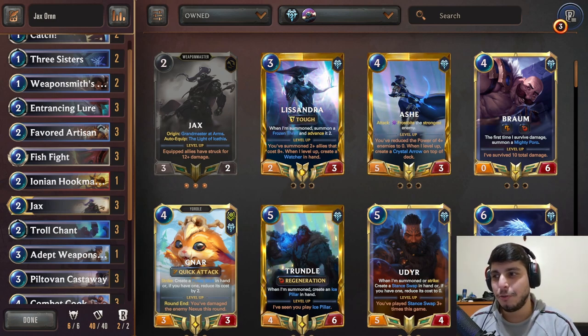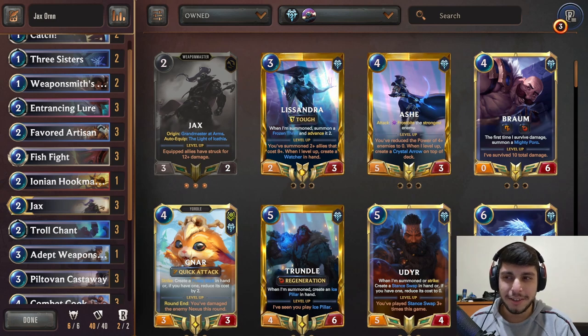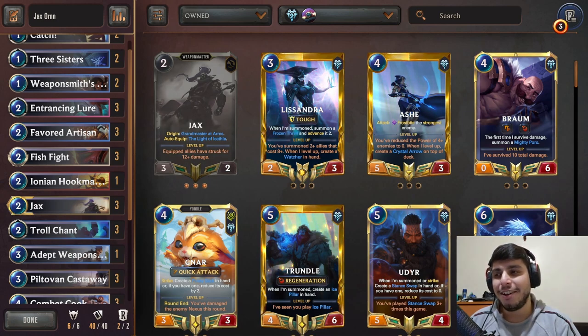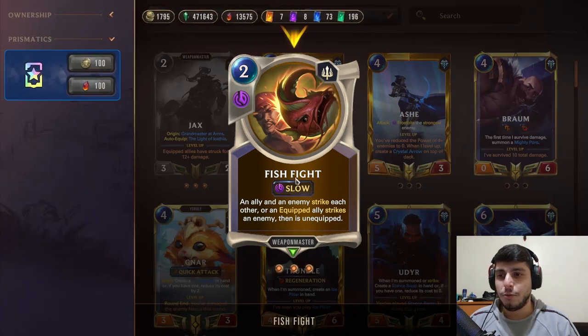We have a new patch so I wanted to make a comeback and I'm very excited. The nerfs mostly hit every card I wanted — Katarina, Quietus, and Jinx. I'm very happy with the nerfs. For buffs, we have Orn buffs, which is why we're going to play Orn and Jax. Jax also got buffs, and the most important buff for Jax was Fish Fight, so now you can run Fish Fight along with Jax.